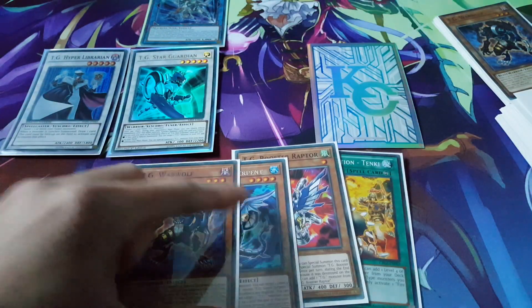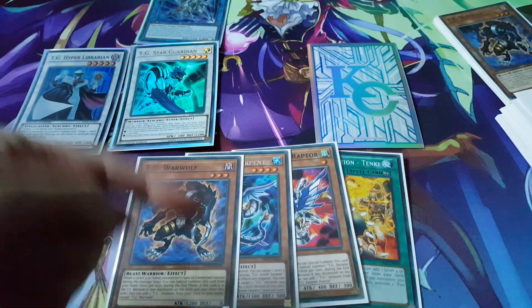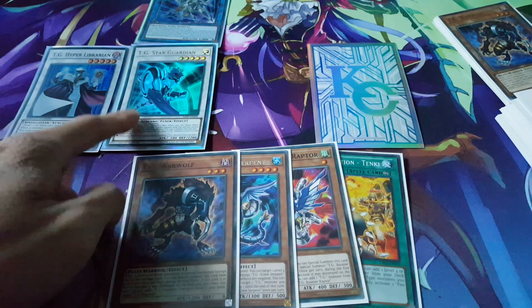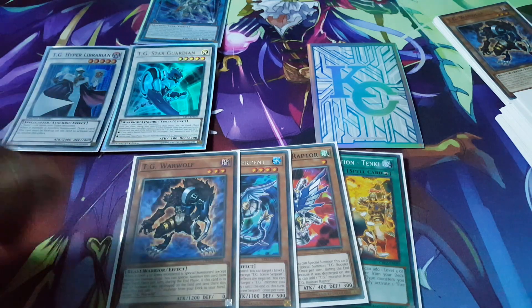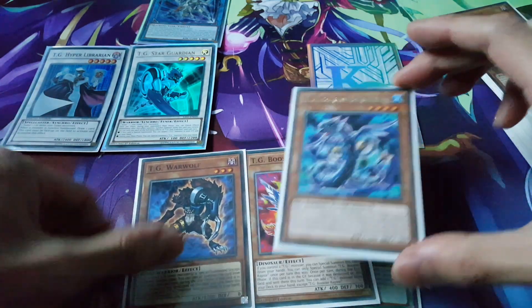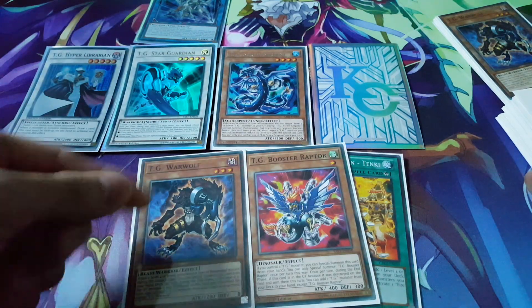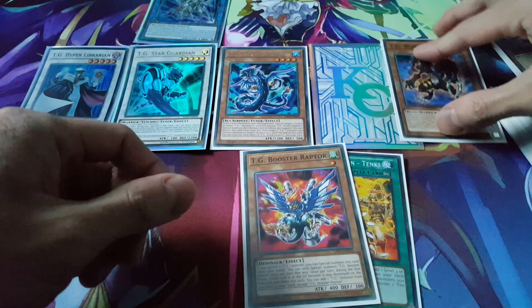So we get another Warwolf. Keep in mind, Warwolf is not once per turn, so we can actually special summon it again if we wanted to. But of course, Star Guardian allows us to also special summon a TG monster from our hand during the main phase, so we'll just special summon out the Screw Serpent. That pretty much means that Warwolf can also special summon itself out as well, so bring that out.